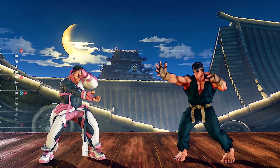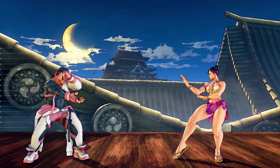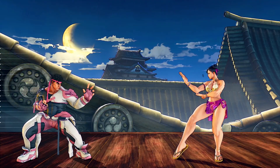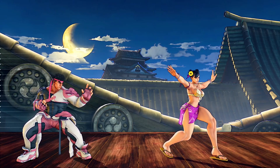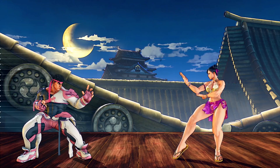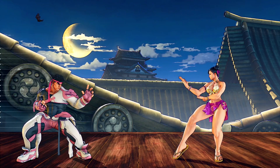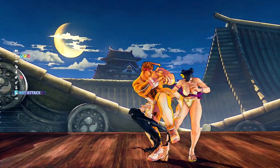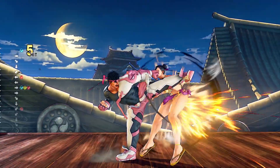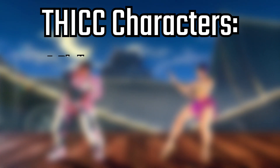But now let's talk about the current version and the character dependency I mentioned earlier. If you meet the spacing requirement, then the mid-screen combo works on the entire cast, but there are 10 characters who don't even need to meet this requirement. At first I thought this only applies to big body characters like Zangief and Abigail, but then I realized it also works on Chun-Li and Laura, so I think it's more appropriate to call them the thick characters. Here's the full list.